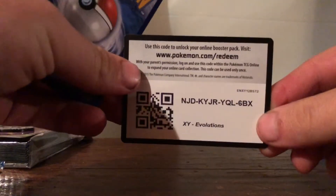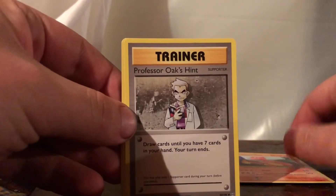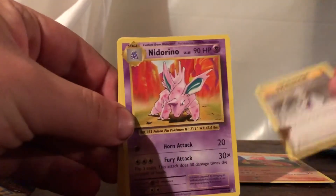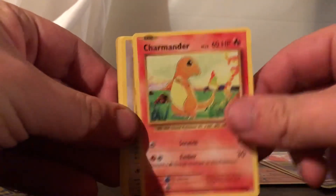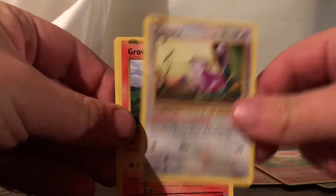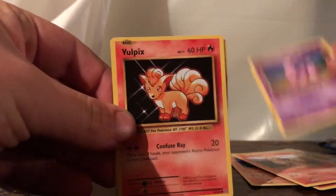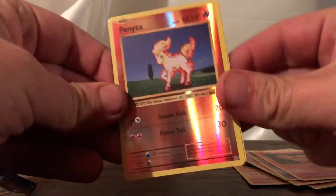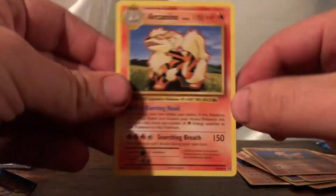There's the code card. So we start off the Evolutions pack with Charmeleon, Professor Oak's Hemp, Nidorino, Charmander, Rattata, Growlithe, Nidoran, Vulpix, Ponyta Reverse Holo, and an Arcanine non-holo rare.